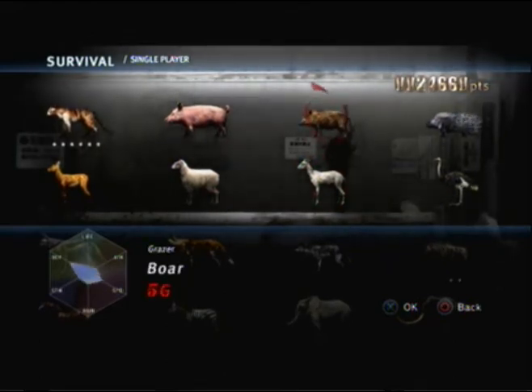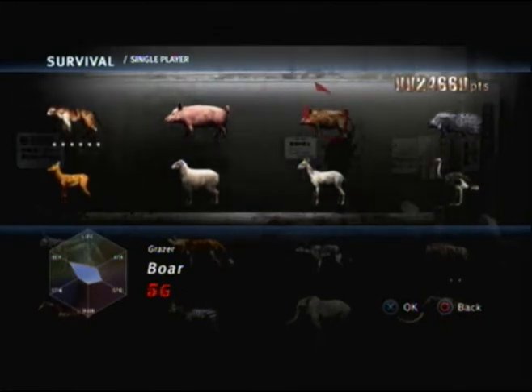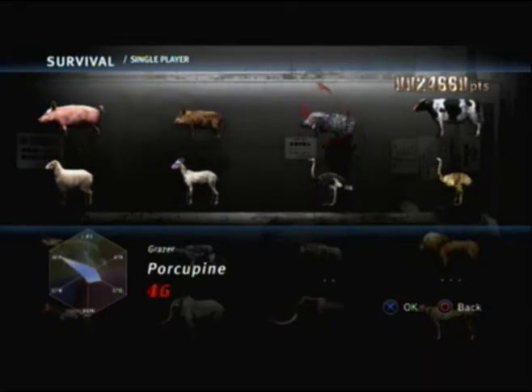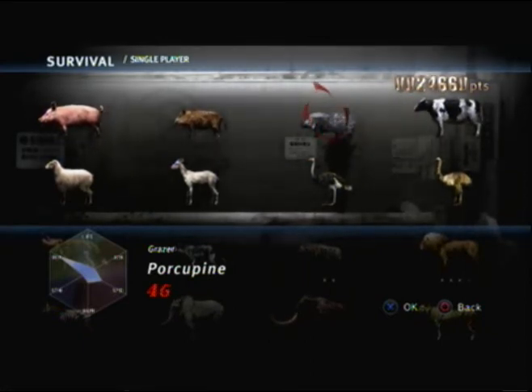The boar is actually one of the more aggressive herbivores. They'll actually attack you even if you're not hunting them — all other animals will run away, but boars will usually stand their ground, and they're really annoying like that. Porcupine — surprisingly not as epic as you would think. They're just really slow and they can't actually give quills, which is irritating.